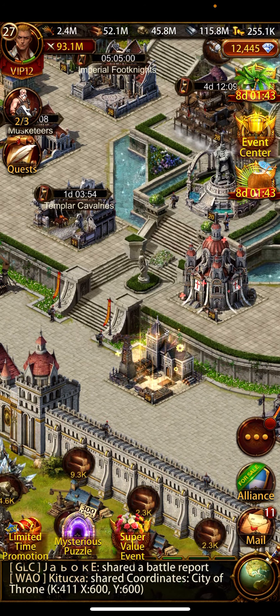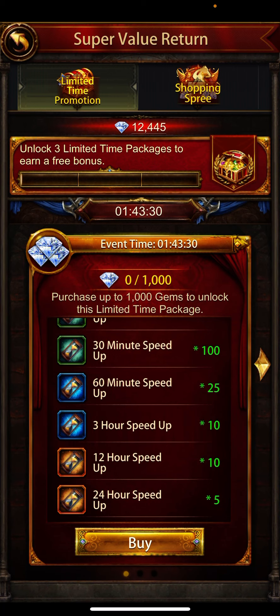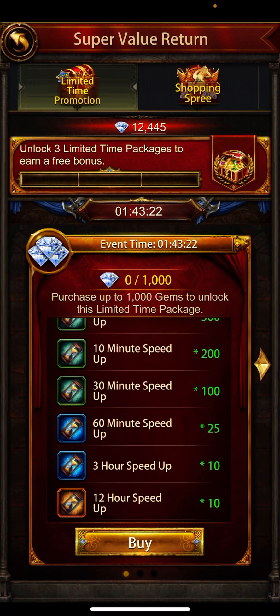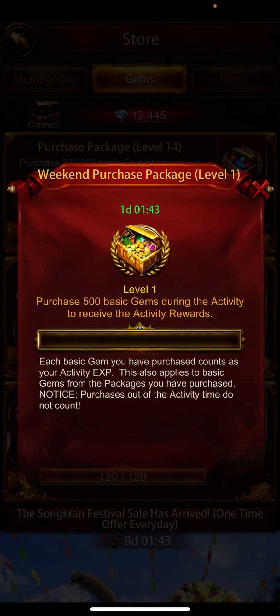That's why you should always purchase in the smart way, which gives you three rewards every weekend. Do not exceed your budget — only purchase one package, which gives you three packages for free every weekend. The first one is this one; if you don't see it, just wait — it rotates every 24 hours, as you can see the timer here showing one hour 43 minutes.